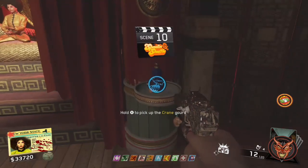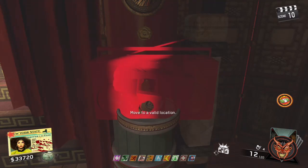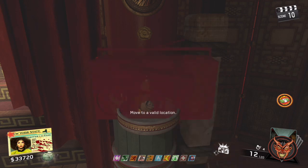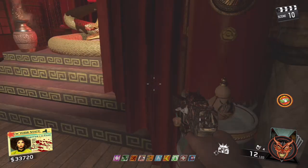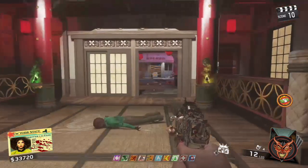Hold X or Square, then Left on the D-pad, Right on the D-pad, Left on the D-pad. Once you see that you can do it again, hold X or Square, Left on the D-pad, Right on the D-pad, Left on the D-pad, then turn around and Crane Kick.